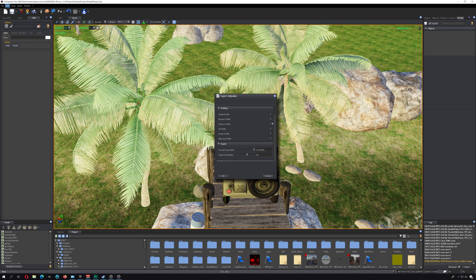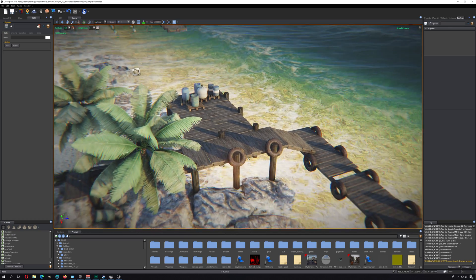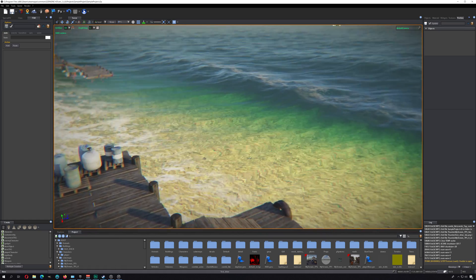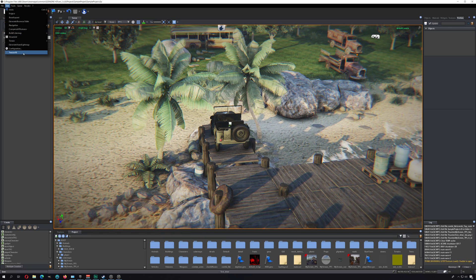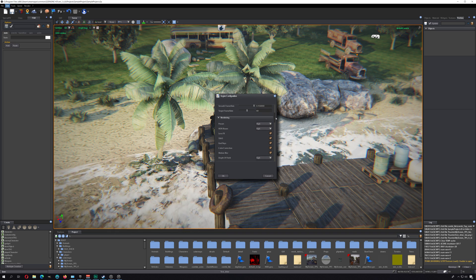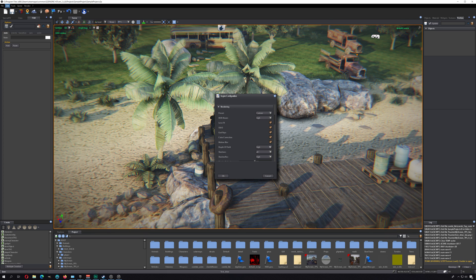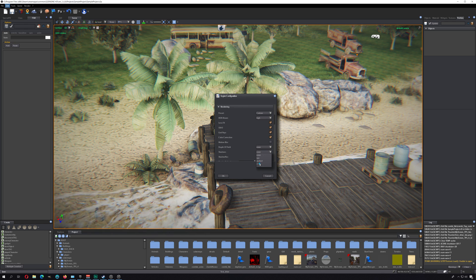Let me go to Configuration — I might have this turned down a little too much. I'll set this to High. Yeah, there is a big difference there. My frame rate did drop a little bit. Let me disable that motion blur. In configuration you can disable depth of field, motion blur, color correction, turn off shadows — you can do whatever you want with this game engine, it has everything.